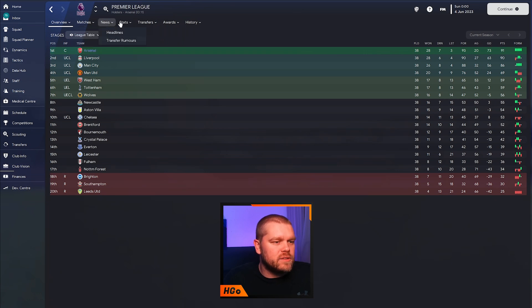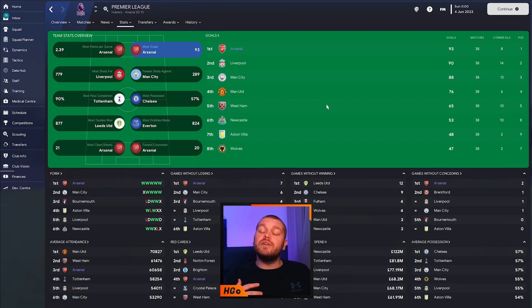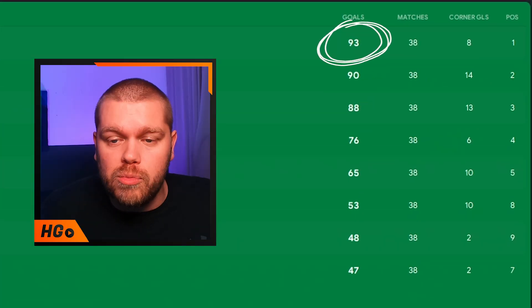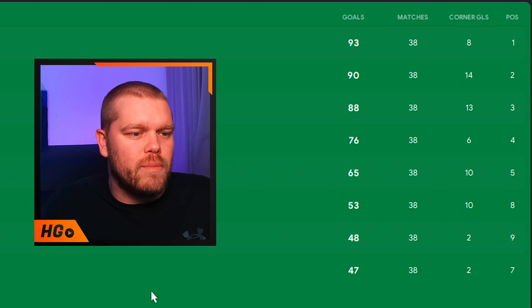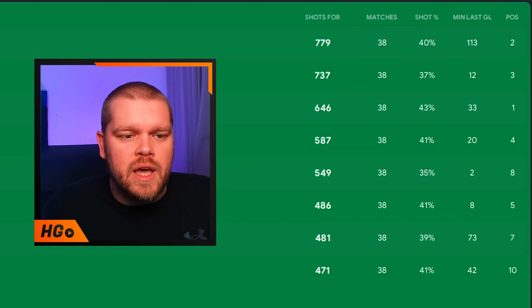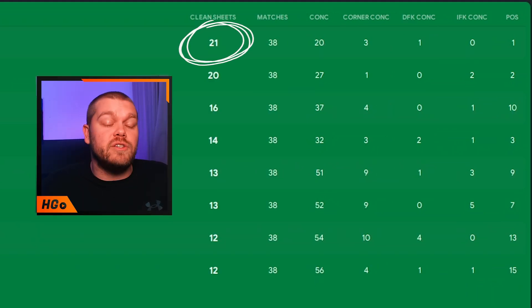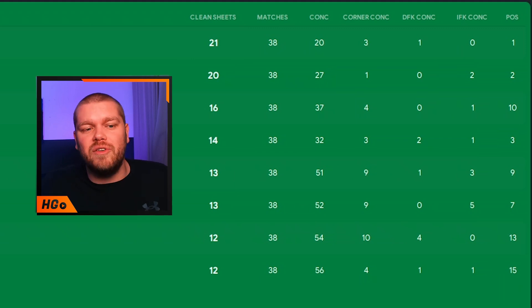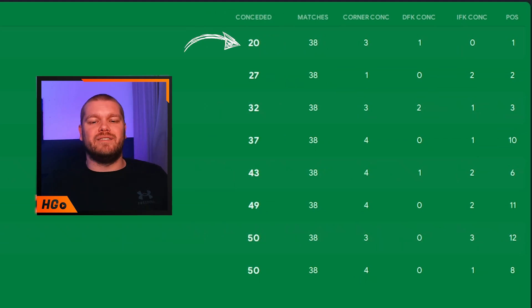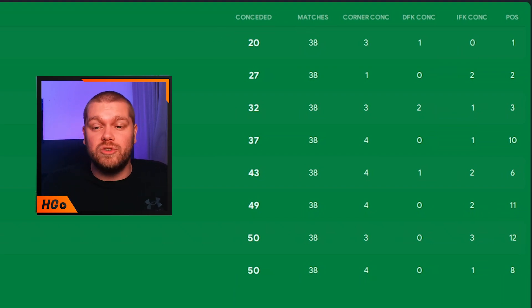You guys have requested the stats from some of these tests, so here they are. It is the highest goal-scoring tactic in the league, scoring 93 goals. Liverpool got 90 in second, 88 for Manchester City. In terms of shots, Liverpool were top alongside Man City, and Arsenal finished third in that category. Arsenal had 21 clean sheets, the highest being Liverpool with 24, but Arsenal conceded the least - just 20 goals - with Liverpool next best at 27.